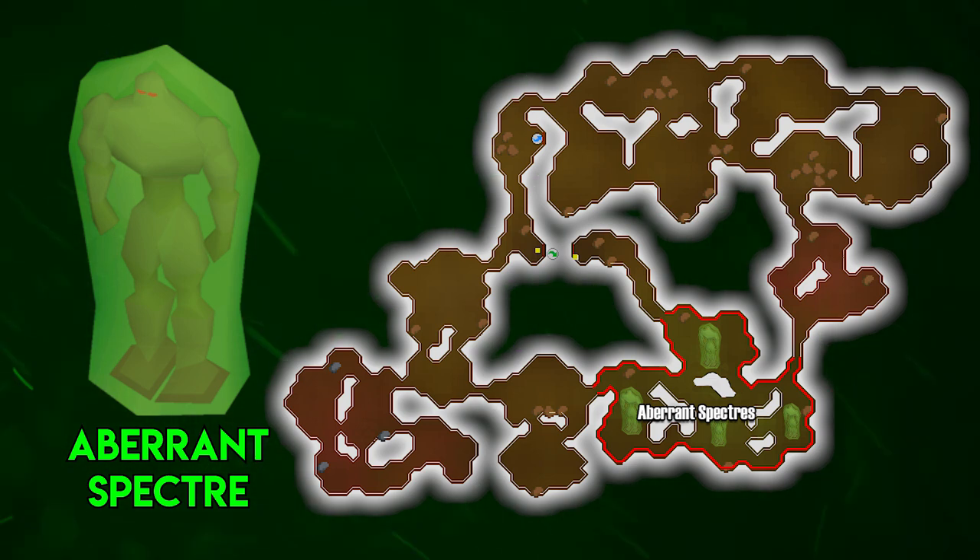The Aberrant Spectres can be done one of two ways - one for more experience in a specific skill, or one if you just want to get it done very quickly. The first location is the Stronghold Slayer Cave, located in the Gnome Stronghold. This is where you want to do your Aberrant Spectre tasks if you're looking for very fast XP, because you're able to set up a cannon in this cave. Your XP per hour rate will shoot way up from those cannonballs.